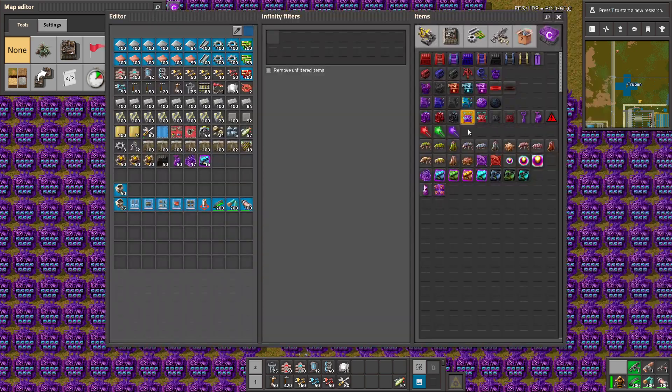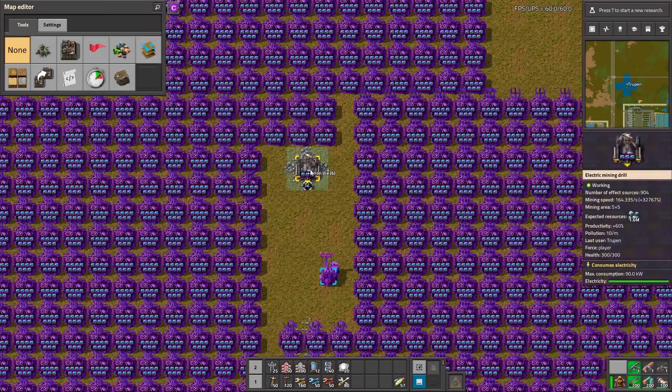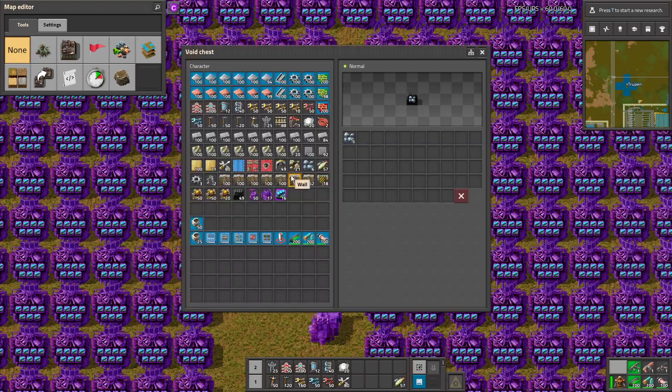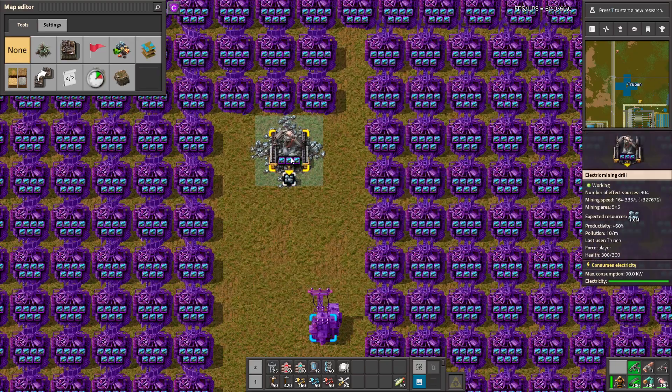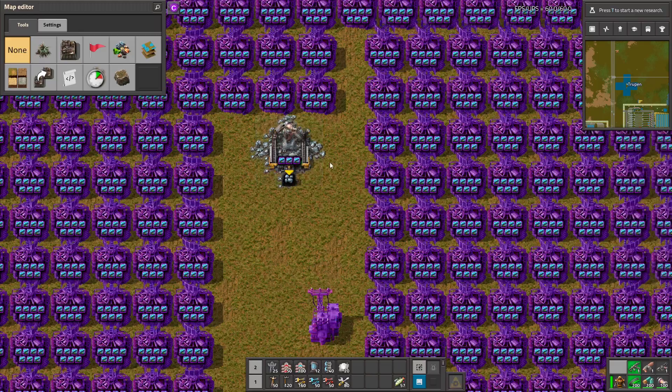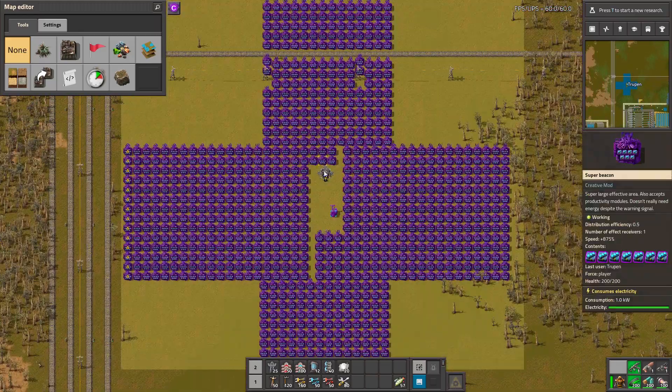Let's use the void chest and see — okay, it's actually not that quick, I thought it was going to be faster. But yeah, it's mining pretty quick. 900 beacons are boosting this.